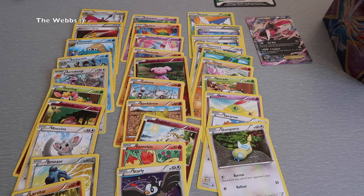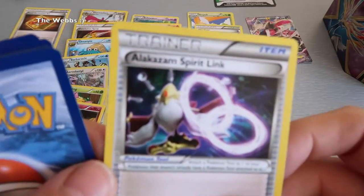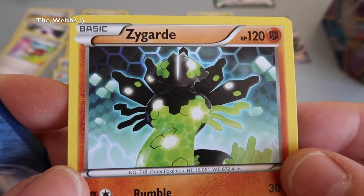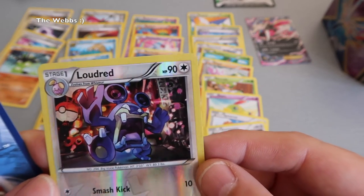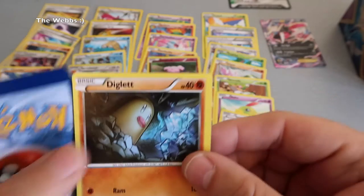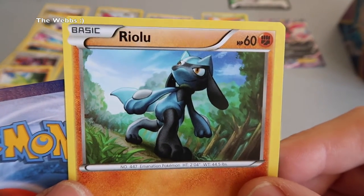Okay, opening up this last pack. First off we have the online code. First card in this last pack, second one — Alakazam. Third, fourth, fifth — there's our shiny one, Lord Red. Again some pretty cool design there. Diglett — I recognize quite a few of these from Pokemon Go. And here's the last one coming up — there we go, last card.